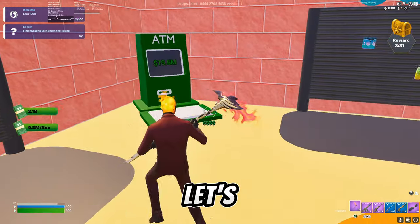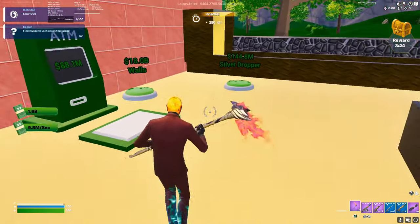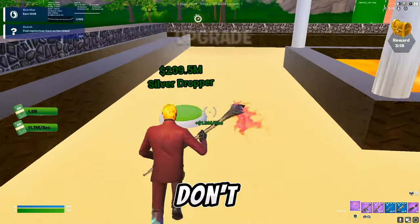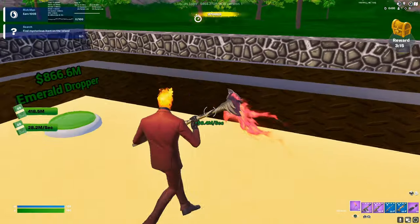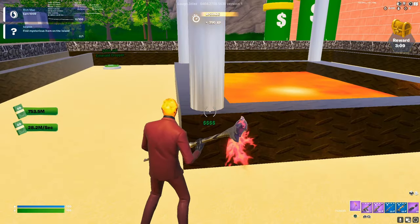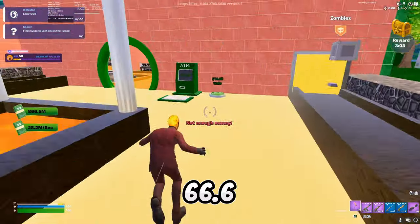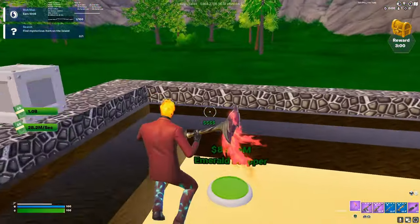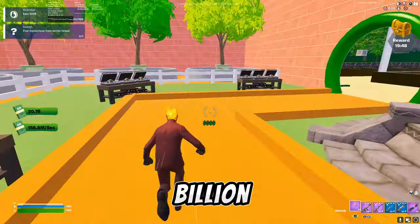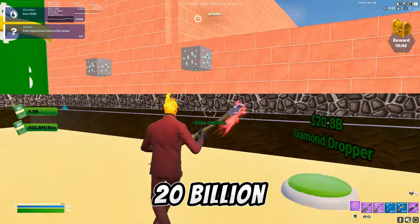1.2 billion, let's go! Oh my god, how much money am I getting? Nice — with the walls, I don't need walls. 866 million, dang. I need all of those, I think it goes all the way around. Billion! I need 20 billion for that.